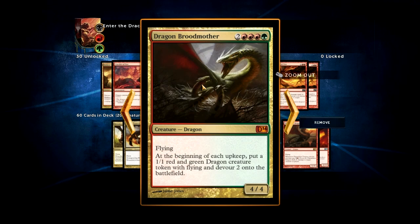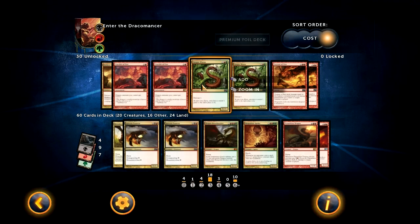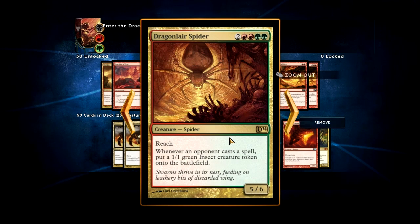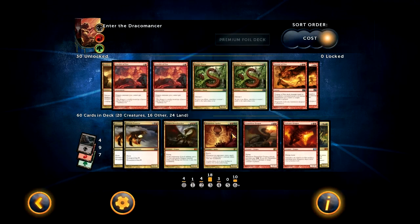Dragon Broodmother costs 6 mana, but at the beginning of each upkeep — your upkeep and your opponent's upkeep — you get a 1/1 that can devour things. You don't necessarily need to devour them; you can just have 1/1s, or make one on their turn as a 1/1, and then the one on your turn devours yours — you can get pretty big creatures that way. Dragon Lair Spider is a 5/6 reach, and surprisingly almost nothing in the format can get past it. Even Angelic Overseers when they're not pumped can't attack into this thing. Whenever they play a spell, you just get a 1/1 — it's one of the best stabilizing spells in the format and really powerful.